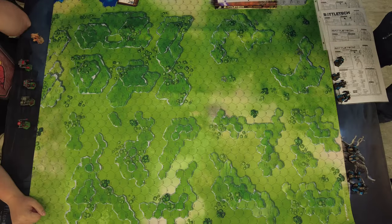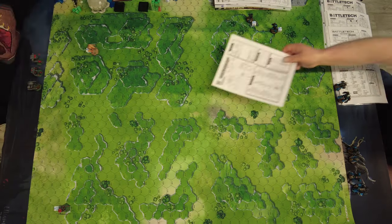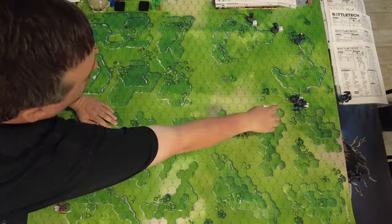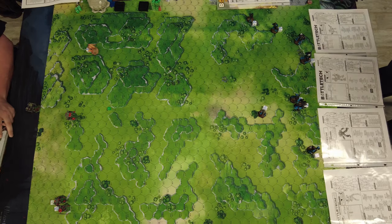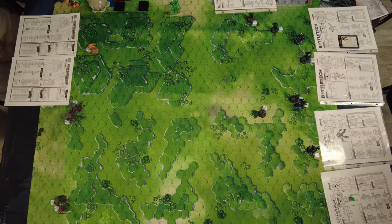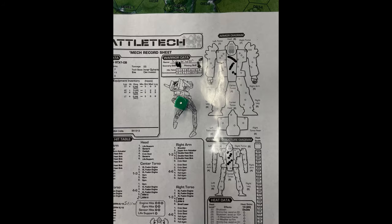Let's jump into the game. Turn one is usually a lot of moving and positioning without much shooting, and there was definitely lots of movement. My Locust came moving up onto the board, with other mechs moving through terrain for cover. The Night Star and the Catapult moved down the center lane to eventually get shots at the enemy. But I underestimated how easily the Warhawk with its gunnery skill of one and its -2 modifier could connect, as well as the Kraken's decent ability.